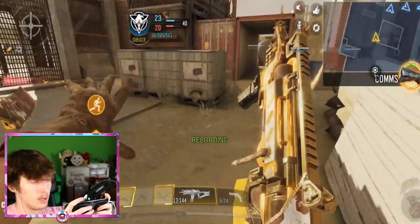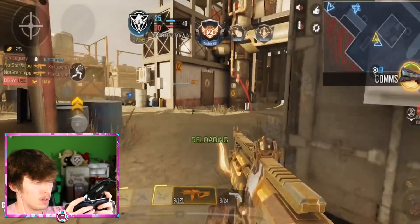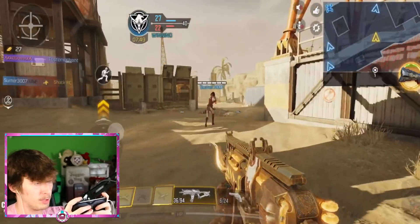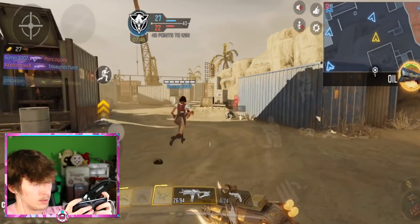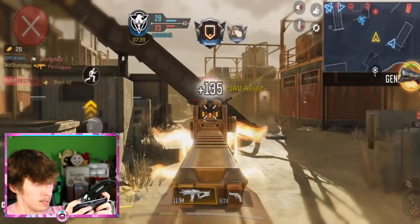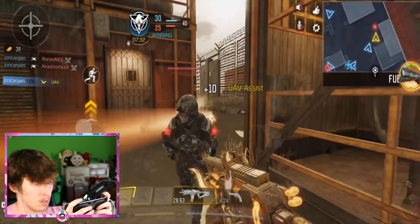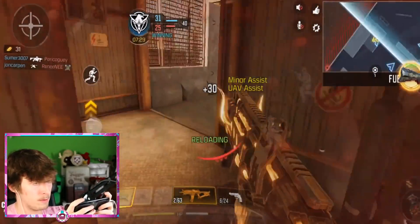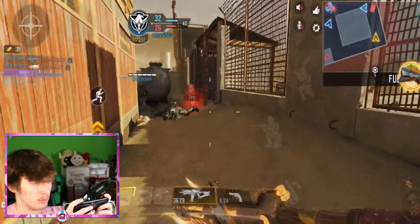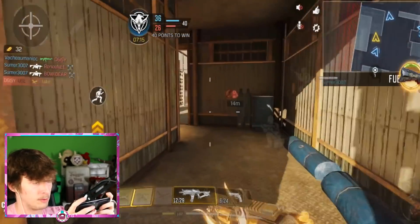I cannot wait to get a red dot sight on this thing — that's definitely what I'm more comfortable using. But I did want to show off what the iron sights look like, especially on a legendary weapon. I do think the iron sights on legendaries tend to actually be pretty cool. Obviously red dots are great, but gotta show a little respect. Let's get around this corner — there we go. We confirm a random kill too, and if you confirm someone else's kill, it turns out you do get credit.